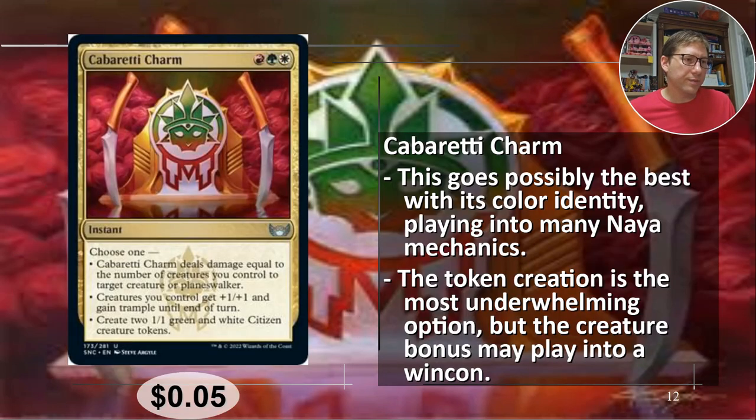Number one: Cabaretti Charm. This is our Naya for real — red, green, white. Choose one: Cabaretti Charm deals damage equal to the number of creatures you control to target creature or planeswalker. I wish it said player — if it said any target, this would be a bonkers card. But basically we're doing that kind of creature or planeswalker removal, and it is nice to have the options. Even if you're not taking a planeswalker out, you can stop it from being able to activate some abilities, which is still very useful.